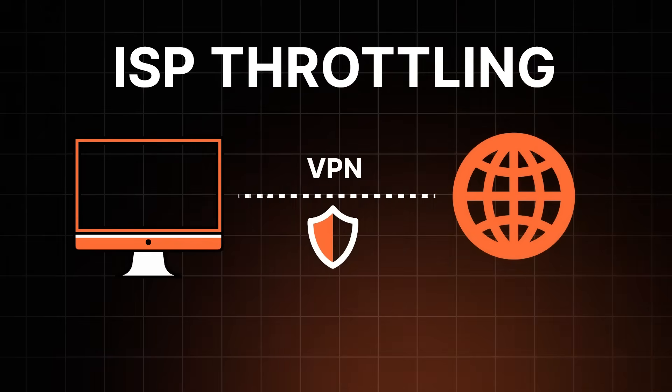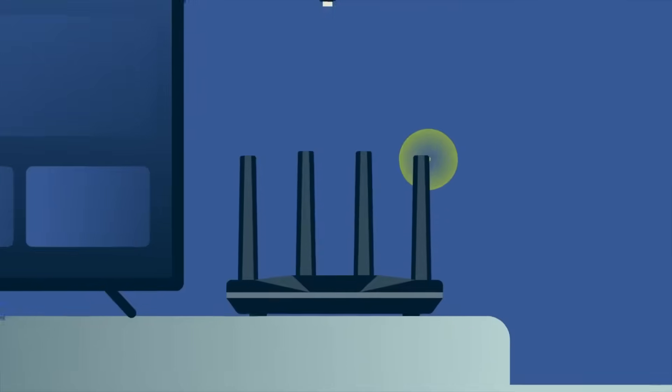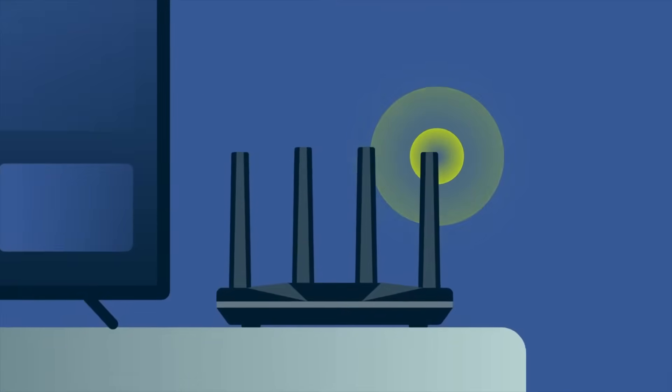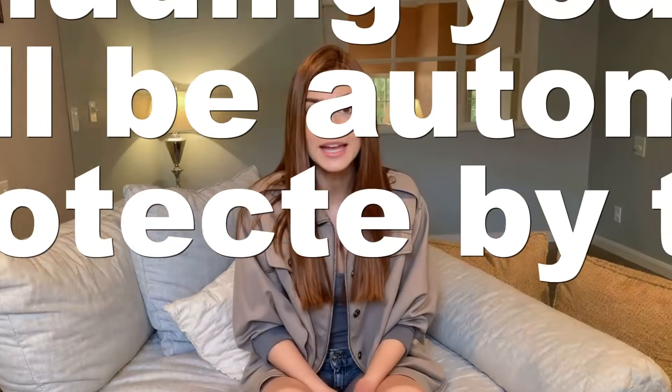There are plenty of reasons to use a VPN on your PS5, and now let's dive into how to set it up. The first and best method is setting up a VPN on your router. This is the cleanest and most permanent option. When you install the VPN on your Wi-Fi router, every device on your home network, including your PS5, will be automatically protected by the VPN. No need to configure each device individually. You simply connect to your Wi-Fi, and boom, you're covered.